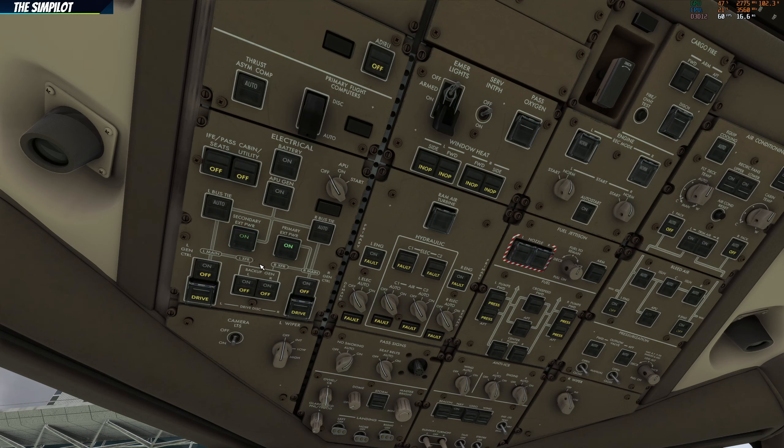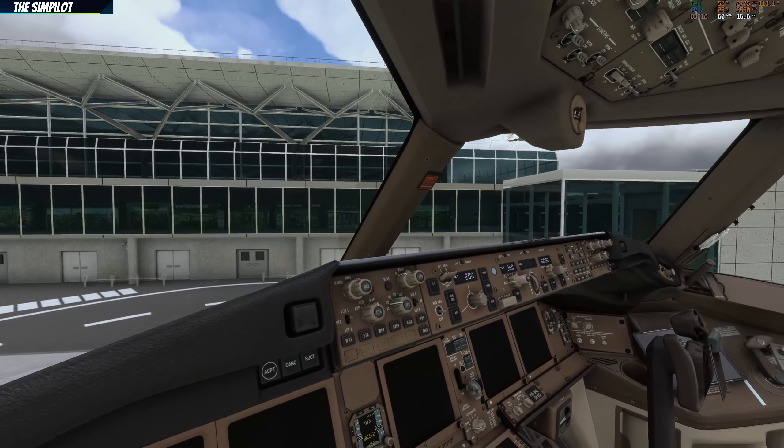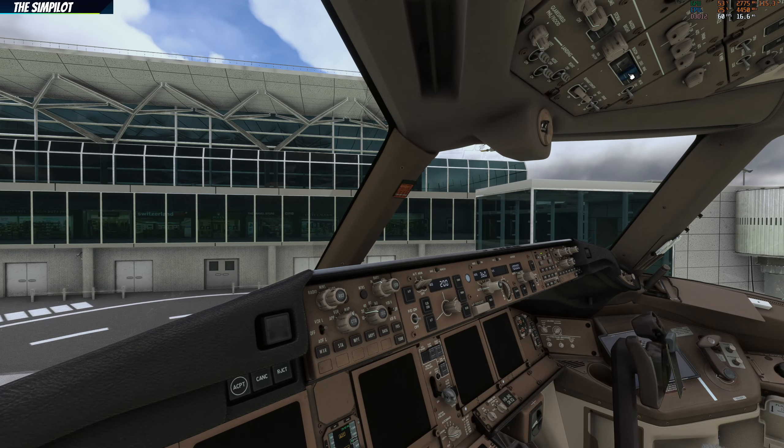If we are in low visibility conditions — a dark environment such as night or cloudy — you can also turn the logo light on. It won't be necessary today as it's quite bright outside, even if it's cloudy. We are parked at LFSB, Basel Mulhouse EuroAirport, and our destination will be Chicago, KORDI — K-O-R-D. That's pretty much the preliminary electrical power-up.